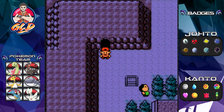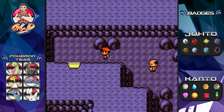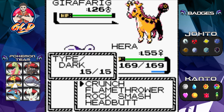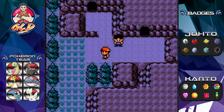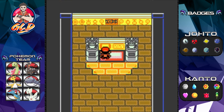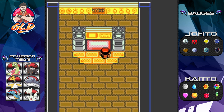Now we're going straight into the Ho-Oh room. Here we are at the top portion of this area. We've never battled these trainers before, so we're just going to destroy them quickly. Fun fact: you can actually find a Natu in this area if you're looking for a Psychic and Flying type Pokemon.